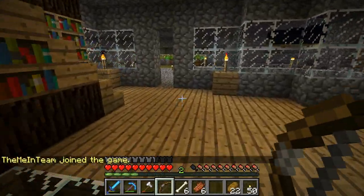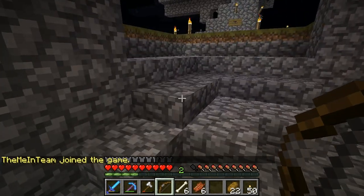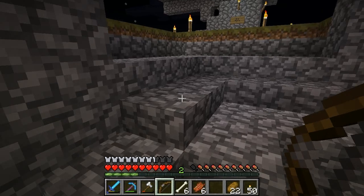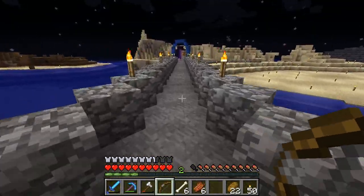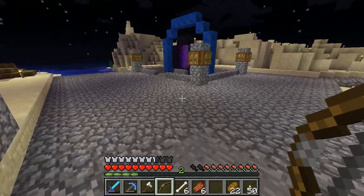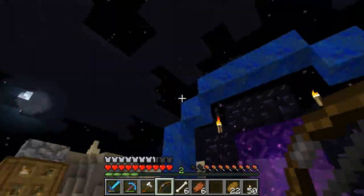Now let's head outside again. Phil's on — hey Phil. He's not actually on the Skype call. First stop here is the portal, where I've kind of decorated it a bit. We've got some nice lapis circling it so it looks kind of cool. I'm going to do the same lapis on the actual nether side so that people know where the prime portal is.